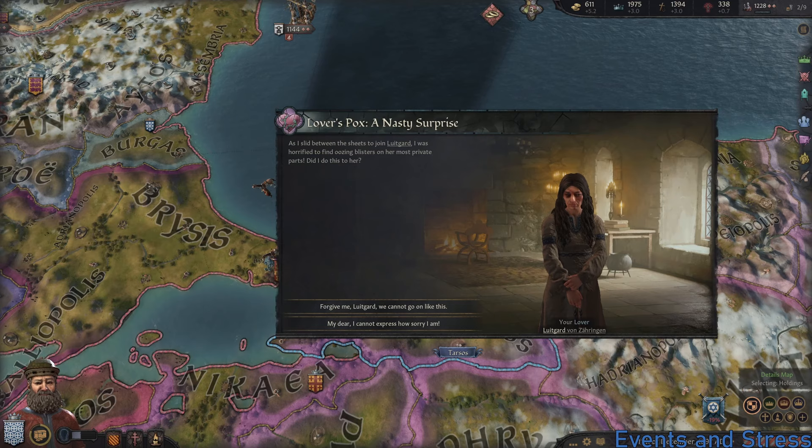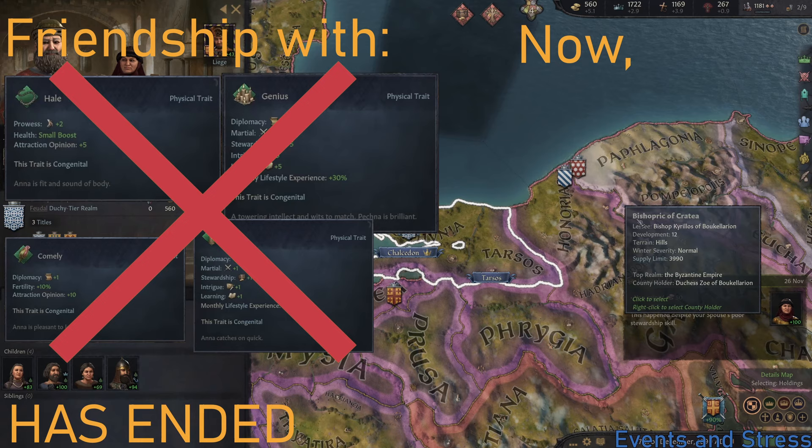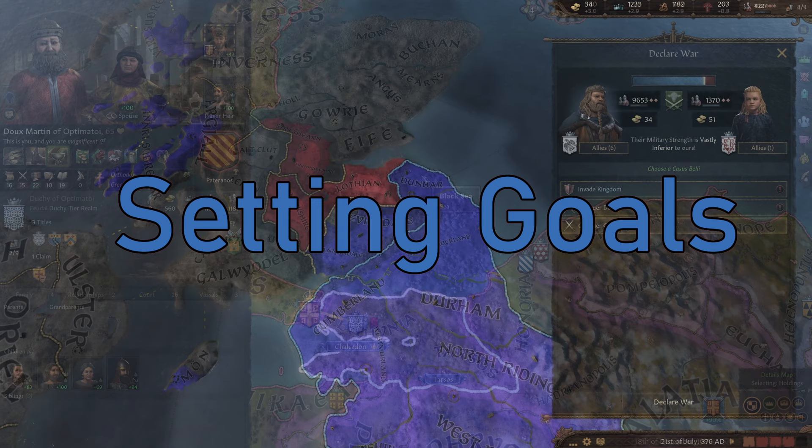Before I knew it, I gave the STD to her, she gave it to her husband — my son — they had children who inherited the STD, and then my son slept with his brother's wife, giving the STD to her, then their children got it, and suddenly my plan of a perfect bloodline with perfect genes was completely destroyed. Now I'm not going to lie, it was frustrating, but at the same time, it's stories like these that are memorable and worth sharing.